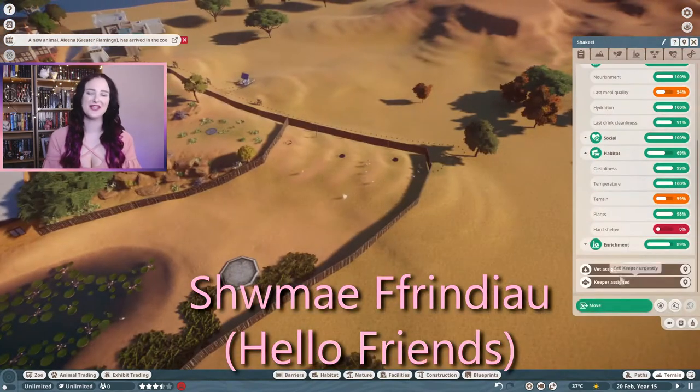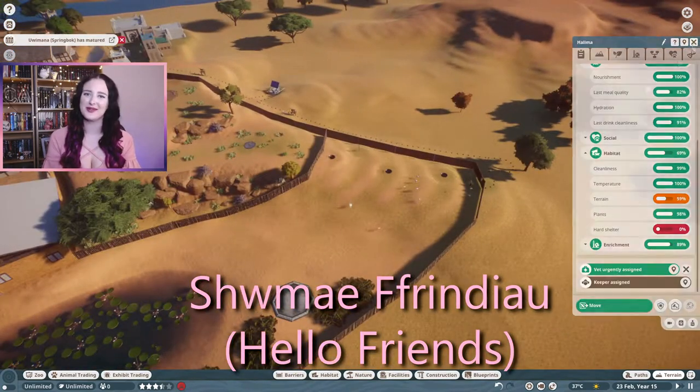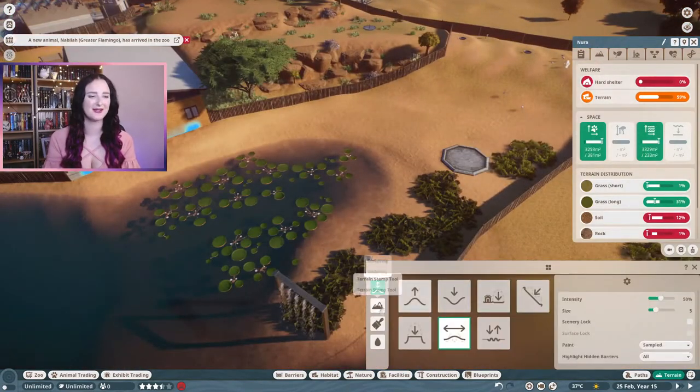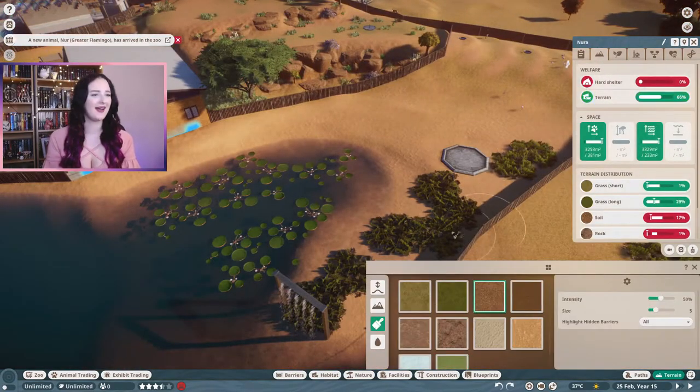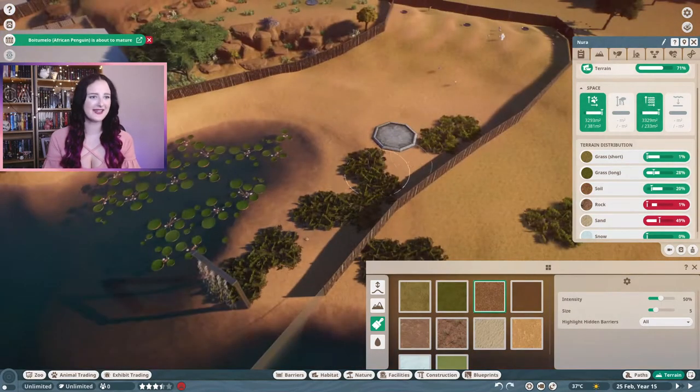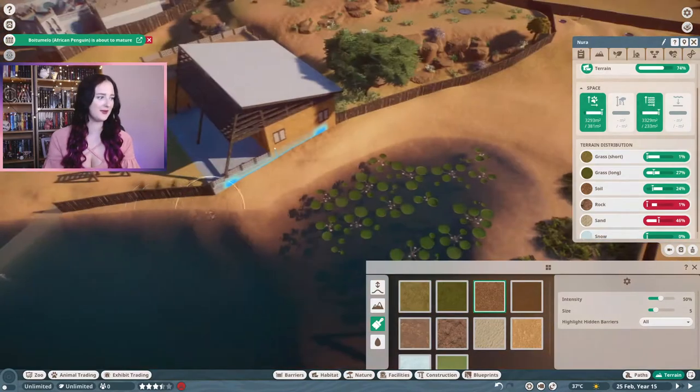Hey, welcome back to my channel. My name is Caitlin Anwin for anyone who's new here, and let's get back into building in Planet Zoo. Today I'm going to be doing a flamingo habitat, and I think this is going to be the last habitat for this zoo.